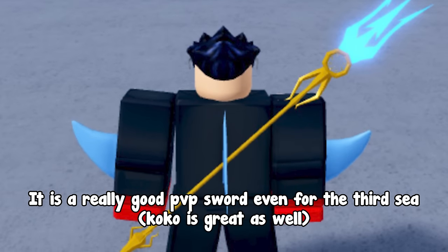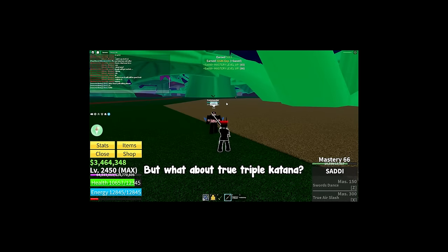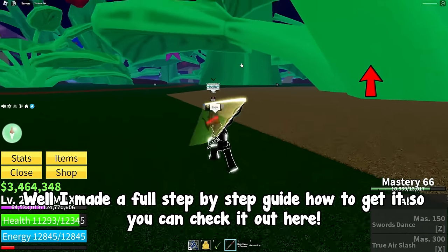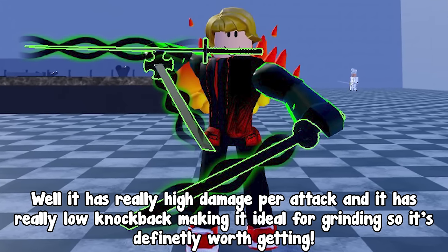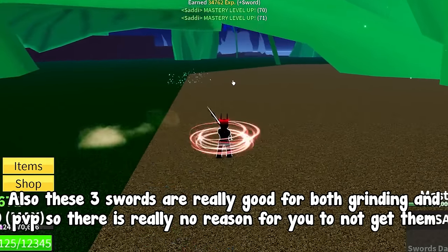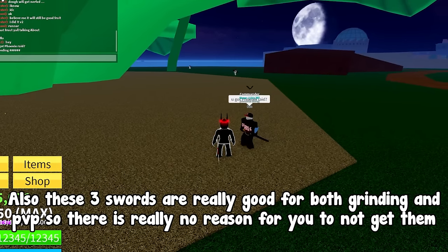It is a really good PvP sword even for the third sea. Coco is great as well. For the True Triple Katana, I made a full step-by-step guide so you can check it out. It has really high damage per attack and really low knockback, making it ideal for grinding, so it's definitely worth getting. These three swords are really good for both grinding and PvP, so there is really no reason for you to not get them.